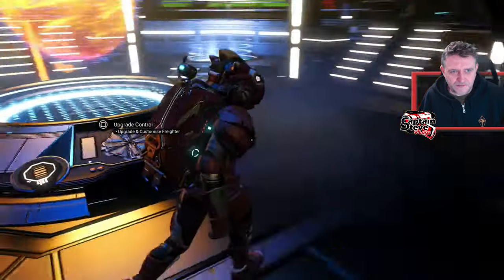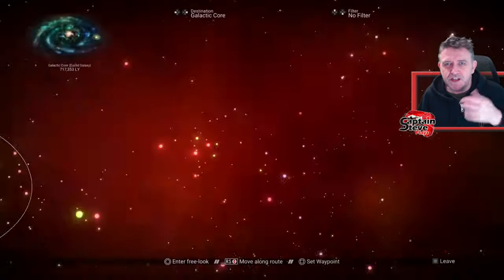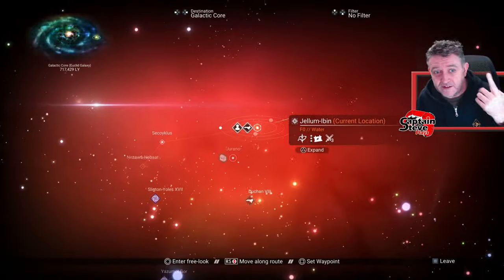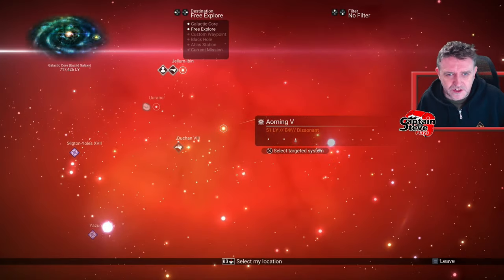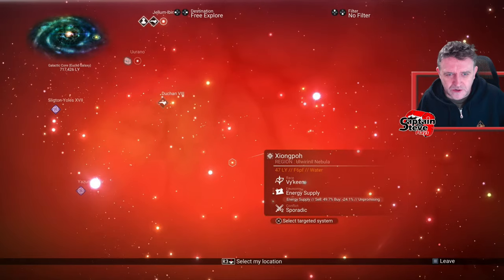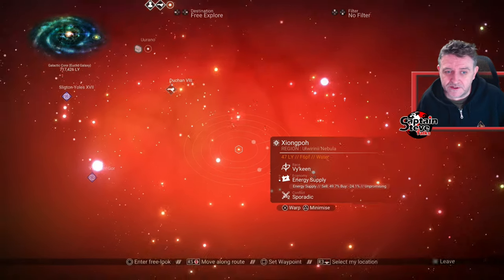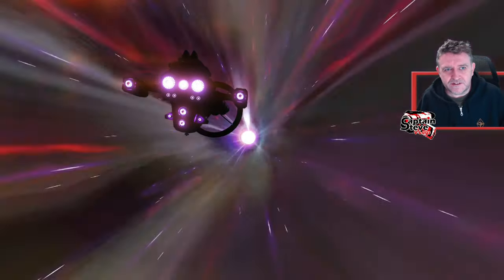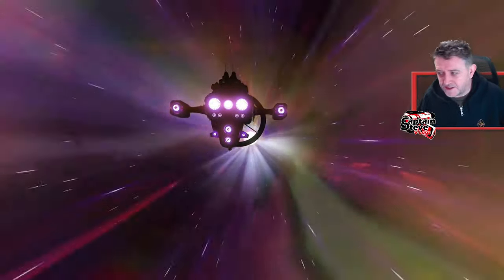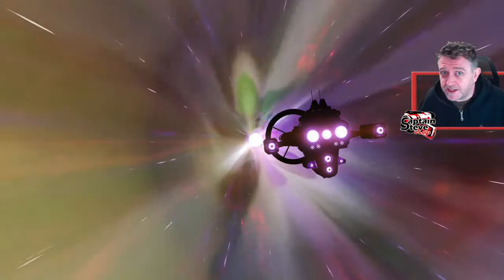For now, let's jump over to the console and jump to another area of space. I've got to learn a few more words of the Viking Gek and Korvax because they've added some new words in, and I also want to learn some Autophage words. So we'll go to a Viking system — we still haven't learned all the Viking words — and start learning the lingo of the Viking, but not only the Viking, also the Autophages.